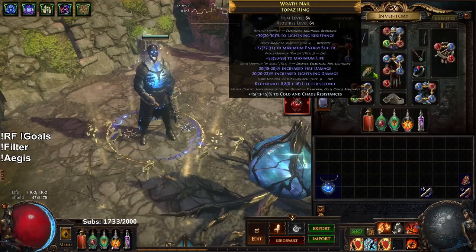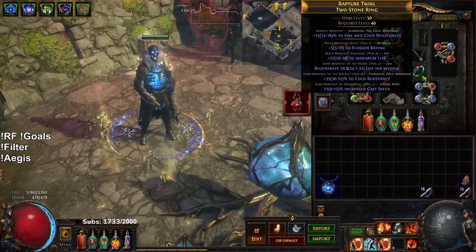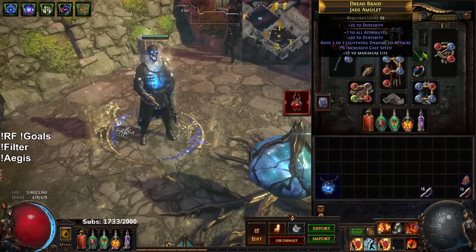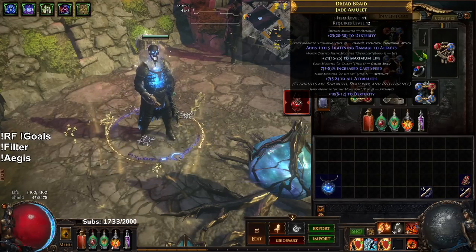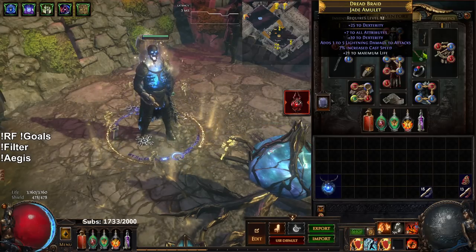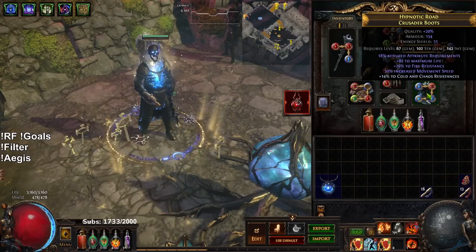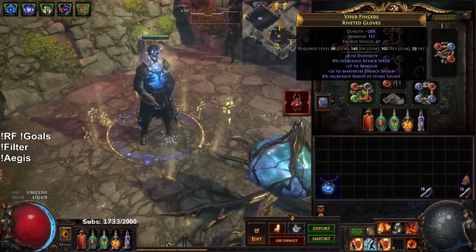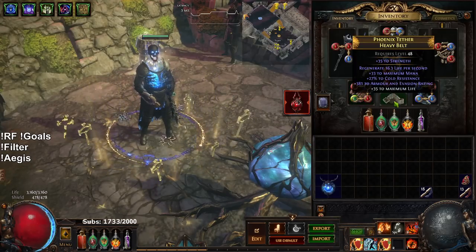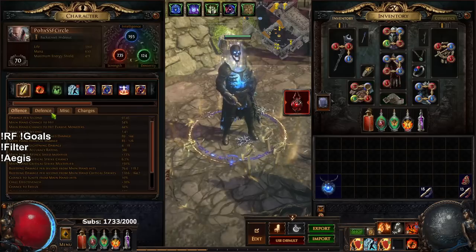This ring we unveiled and got the fire damage craft, so it's got fire damage with res and life — pretty solid. This other ring is still from when we were Wintertide because of the cast speed, I'll have to replace it. This amulet I found on the floor before Merveil and haven't replaced it yet — definitely need to. These boots we just recently found with 30% movement speed and res. Our gloves are really bad, and our belt we unveiled the armor roll so we have a really thick armor roll there.